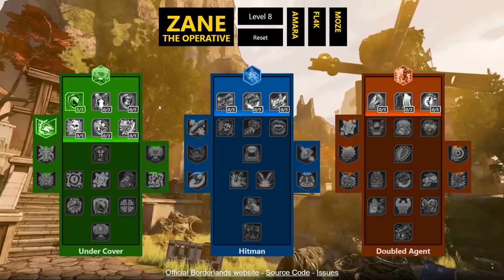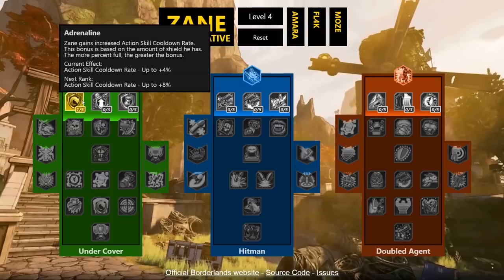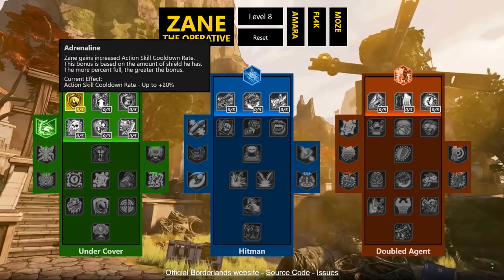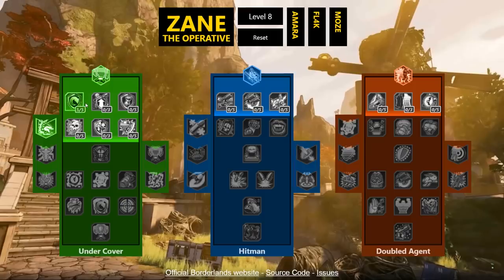Adrenaline is a sweet skill — Zane gains increased action skill cooldown rate based on the amount of shield he has; the more percent full, the greater the bonus. I don't love skills that depend on shield percentage, but when you max this out it's 20% cooldown rate on tier one, which is crazy. Your shield isn't always going to be full so you won't always get the full 20%, but it's boostable up to 40% and it's going to keep your action skills out there constantly.